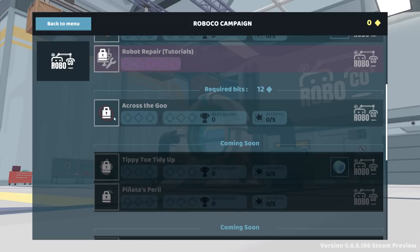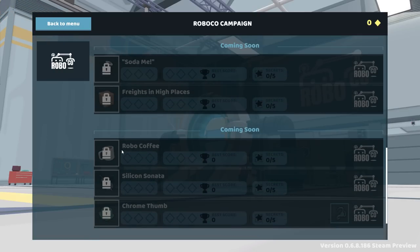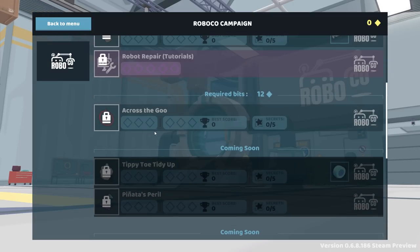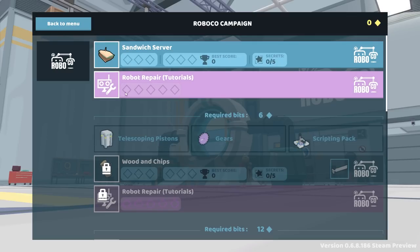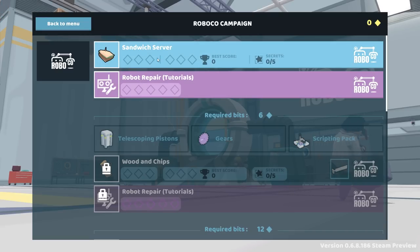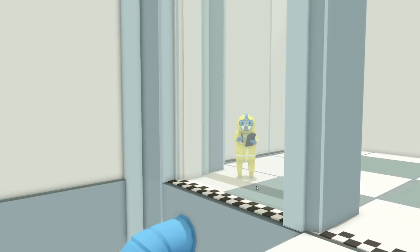We can even see some more missions we haven't done — RoboCoffee I think was a mission but I never did it. There are lots of extra missions that are completely locked, coming soon. At least I want to get these Robot Repair tutorials done. There are five different things, each one gives us one bit, and then we'll have to do a simple Sandwich Server to get that sixth bit and unlock the next section.